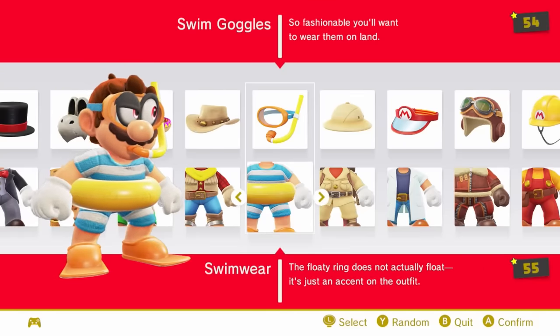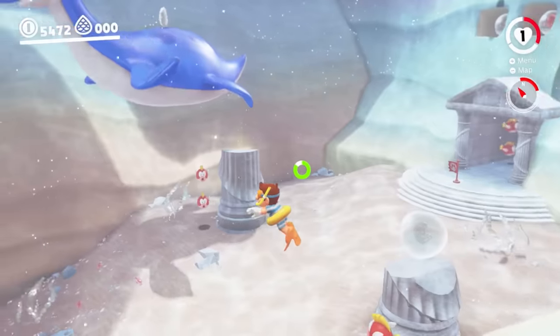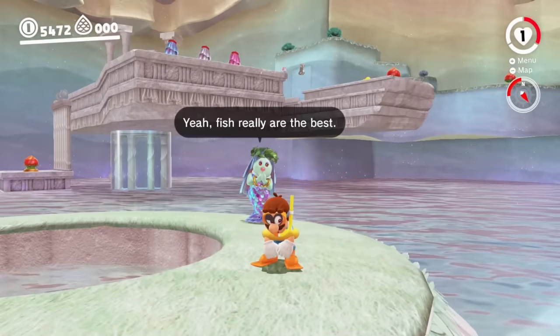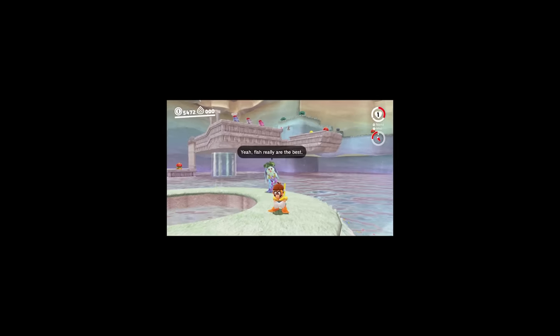Number 56 is the swimwear. This outfit was actually taken from art used for a 2016 Club Nintendo calendar. It's cool that they reference this calendar, but it's just a generic swimsuit, so it's not a revolutionary costume. The main reason this is so low is because Cappy's eyes cover Mario's eyes since they're attached to the goggles, which is kind of just cursed.